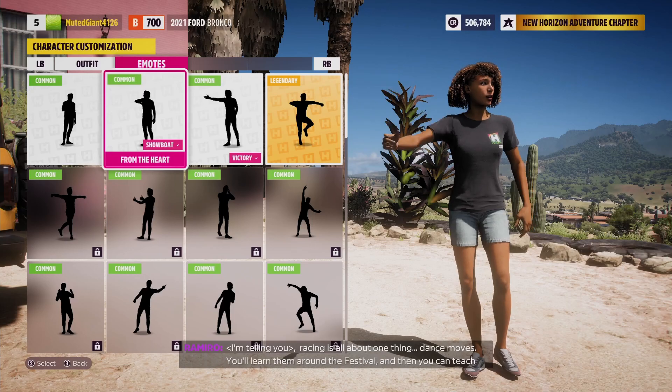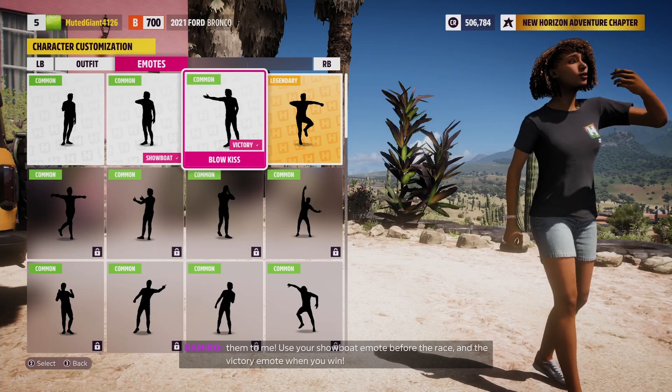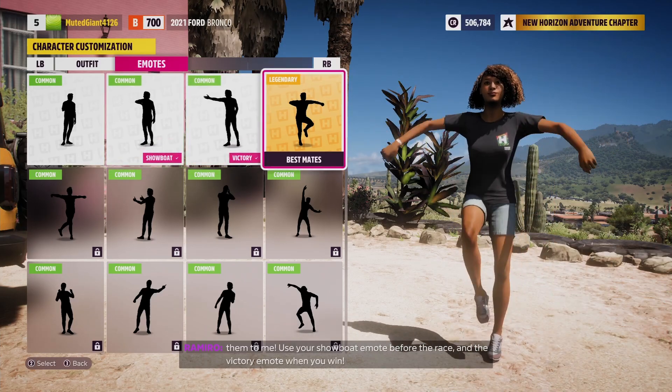About one thing: dance moves. You learn them around the festival, and then you can teach them to me? Use your showboat emote before the race, and the victory emote when you win.